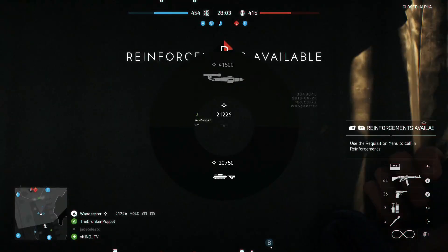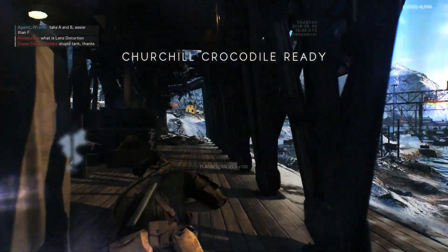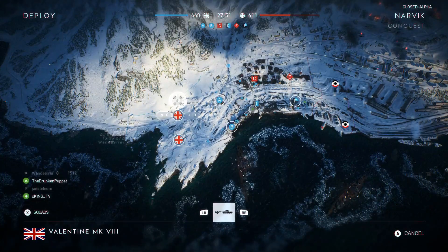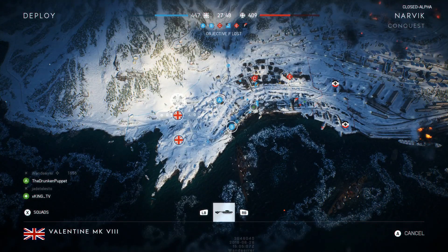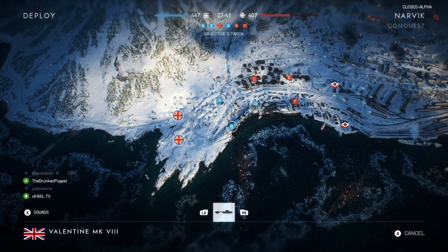If you decide to call in the Churchill Crocodile Tank instead, you're going to have to go into the home spawn screen menu to get into this tank. Once you've called it in, you're going to respawn, go into the home menu screen, and from there go over to your headquarters spawn. Between the tank and plane spawn you're going to see a new spawn in the middle — this is your Churchill Crocodile Tank.